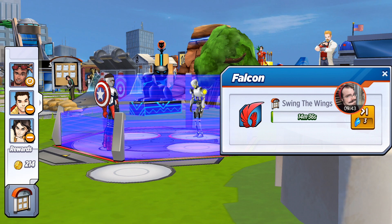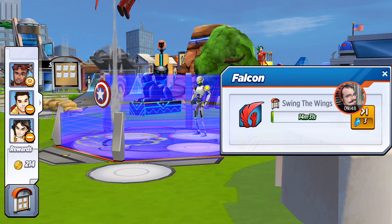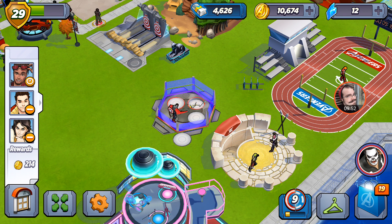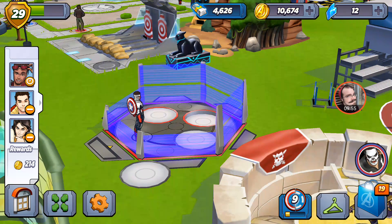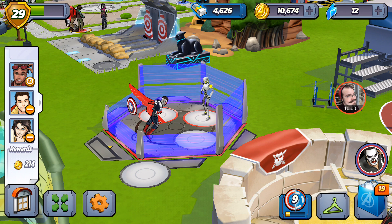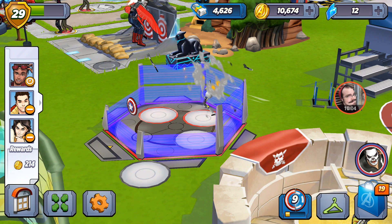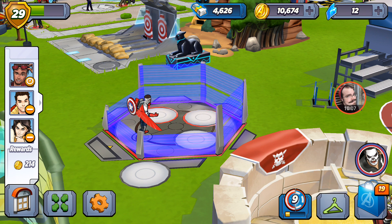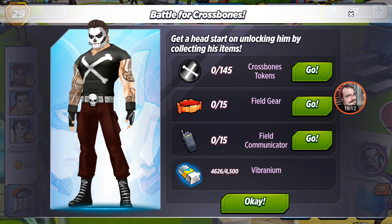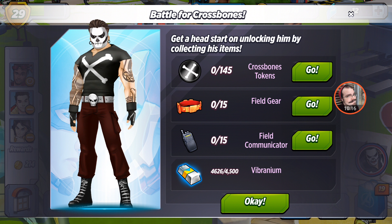For those who didn't see yesterday's video, this is actually Captain America Falcon — he's got Captain America's shield on his back. This is part of his traditional animation, where he swings the wings — basically a danger room-type scenario where he goes ahead and takes out the bad guys. Just wanted to show off his new uniform again; I really like the way it looks.